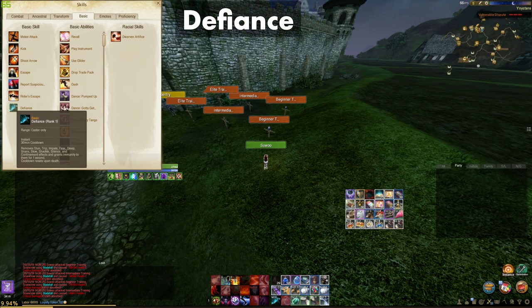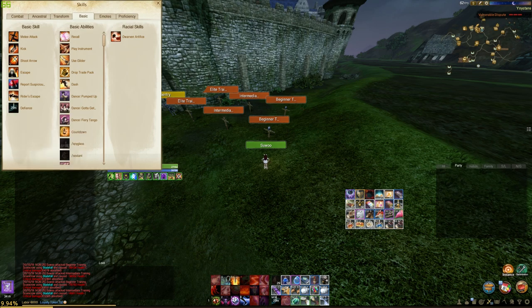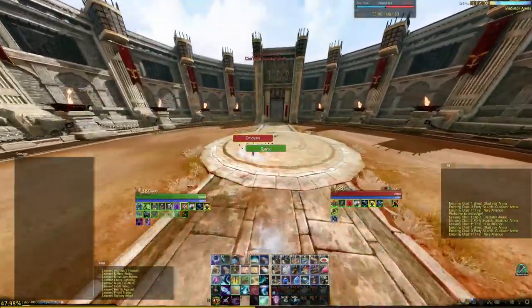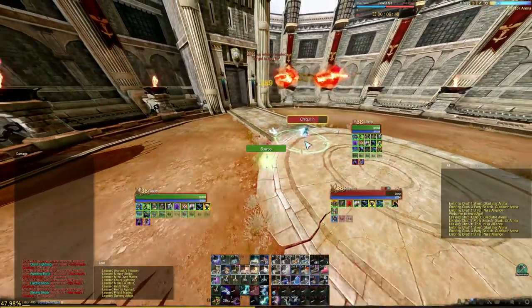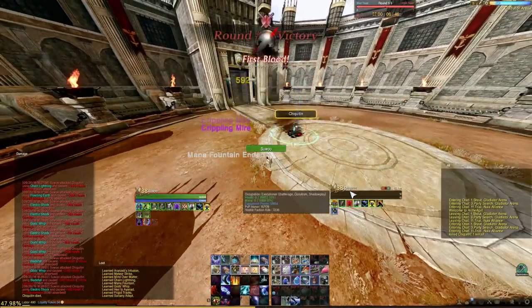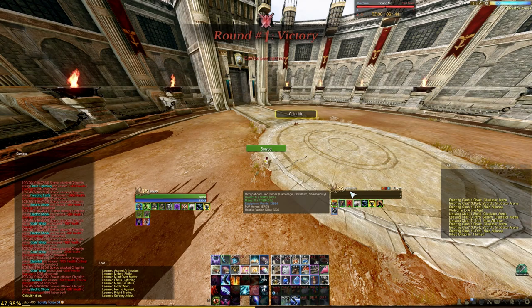Defiance is your get out of jail free card. It removes stun, trip, impale, fear, sleep, slow, shackle, silence, and confinement. It also grants immunity to those effects for 1 second. Although it resets upon death, in pre-6.0 patch it has a 30 minute cooldown. But in 6.0, it is reduced down to 6 minutes. I primarily use this against melee trips and archer's silence.